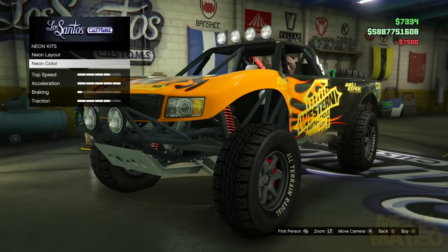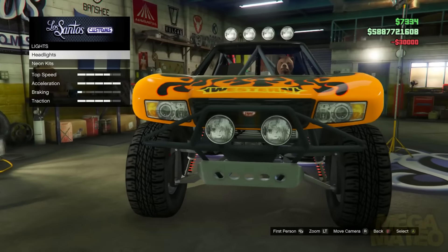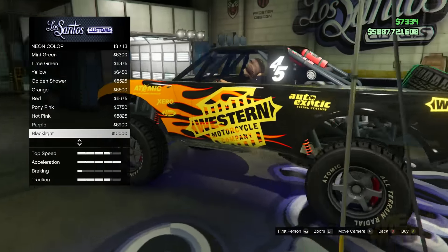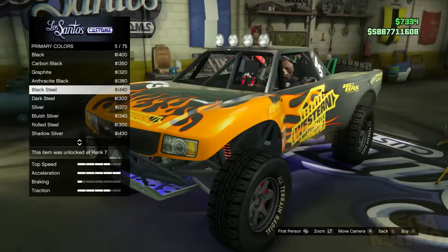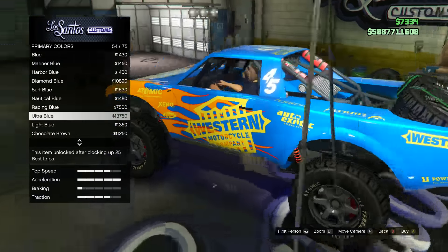The only thing you can change is the design and the color. You can also add neon underglow, and I used blacklight at the end because I thought it looked the best. For the tires, there's nothing you can do besides change them to off-road mud tires, and that's really it. I'm just gonna speed this part up.